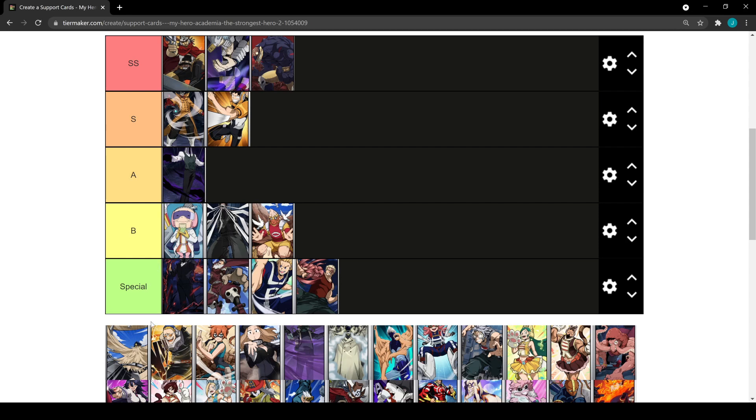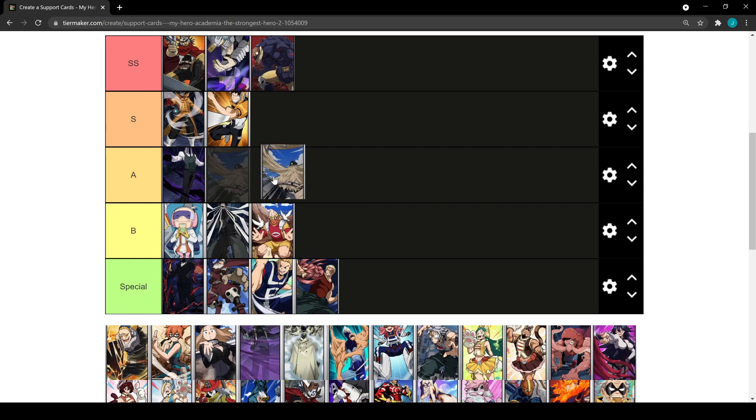The shield guy — Nagamasa — is going to be B tier as well. He grants you HP and shields, and he's pretty similar to Recovery Girl. He doesn't have a very good hero to pair with at the moment. If we get a hero at some point that benefits from healing, extra HP, or gains extra attack from having high HP, maybe Recovery Girl and Nagamasa will find a better spot. For now they're both B tier.